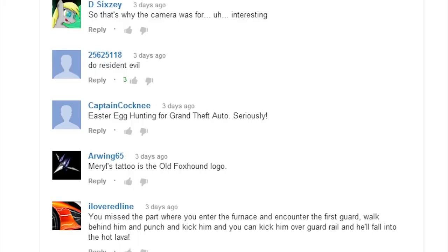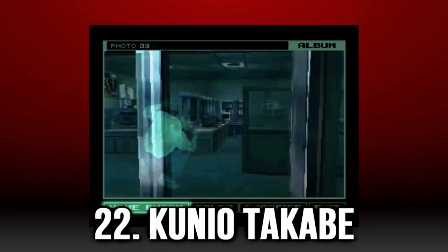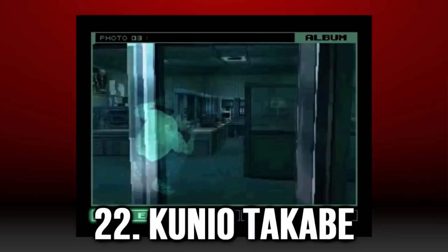Konio Takabe can be found at Otacon's lab if you stand behind the glass shielding at the west of the lab looking to the east. Note the Policenauts poster on the left hand side for a better idea to match up. Hideki Sasaki can be found in the commander's room where you fight Mantis, looking straight onto the three pictures on the back wall.